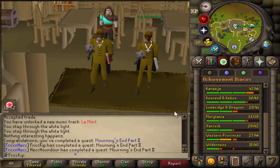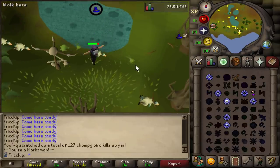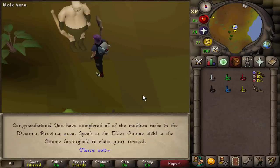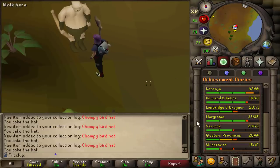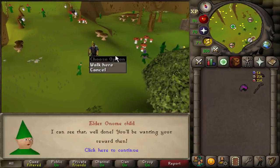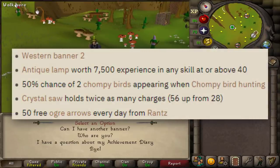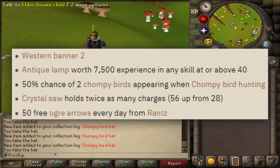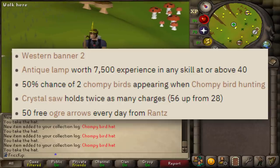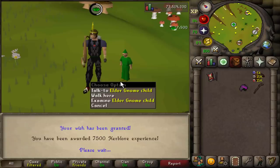I'm going to go finish the Western Provinces diary. I got the Chompy KC I needed so we can go claim the hat, which is the last task for the diary. We got all these collection log slots done too. We're going to claim the reward and the main useful thing is hunting more chompies since we get more chance of double spawning and more free daily arrows from Rantz — so when we go for the hard and eventually elite diary I won't have to make my own arrows. We also get an XP lamp going into Herblore: 7,500 XP.